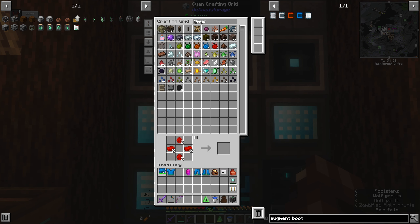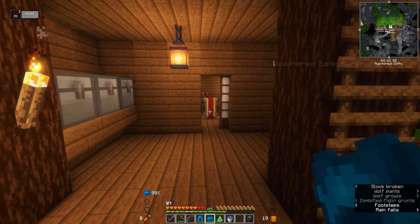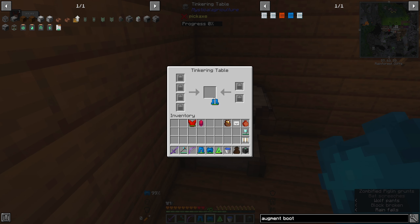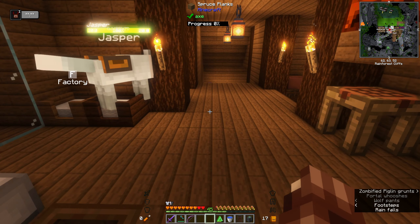Let's do the chest plate tier five upgrade. Oh my god, did I just lose the augment? This is not good. Right, well now that I know that's a thing, I'm going to remove the augments first before upgrading. I'm moving slow again. Okay, I've also lost the boots augment. Well, we have learned an important lesson today.